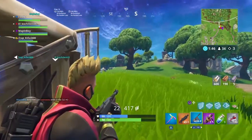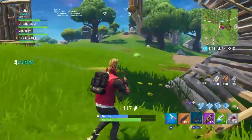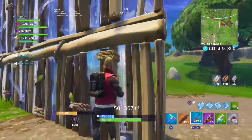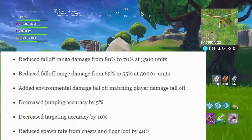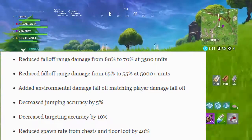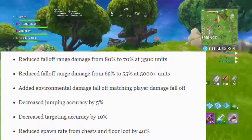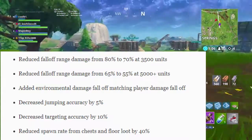Now going to the drum gun — like I said, it's one of the most overly damaged weapons. They reduced the fall-off range damage from 80% to 70% at 3,500 units, and from 65% to 55% at 5,000-plus units. They added environmental damage fall-off matching player damage fall-off. They decreased jumping accuracy by 5%, decreased targeting accuracy by 10%, and also reduced spawn rate from chests and floor loot by 40%.